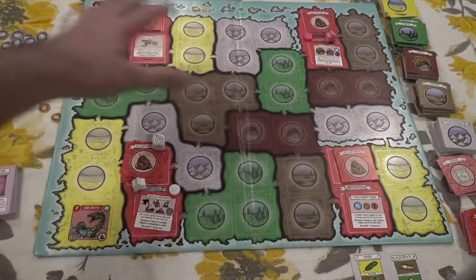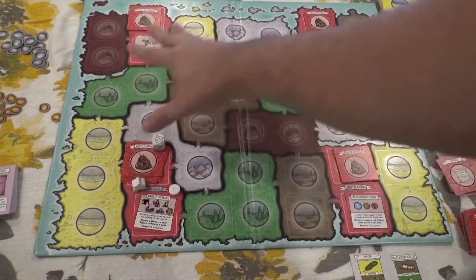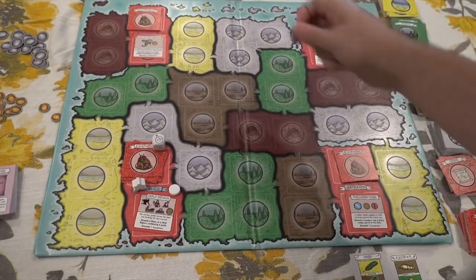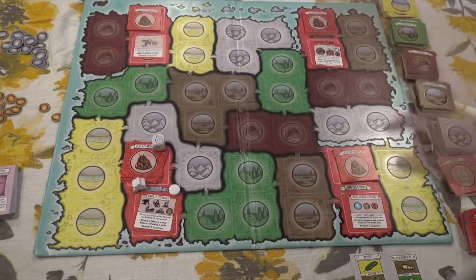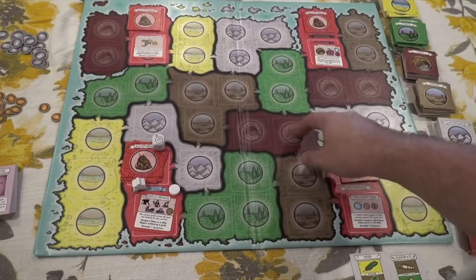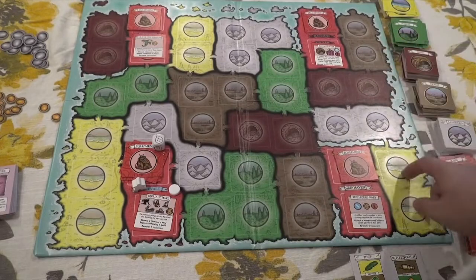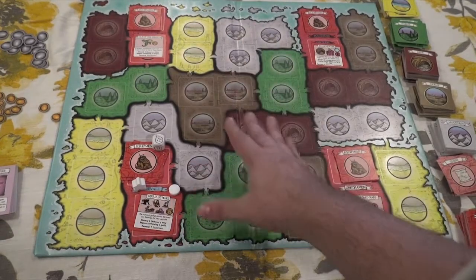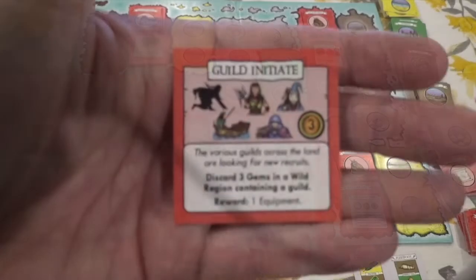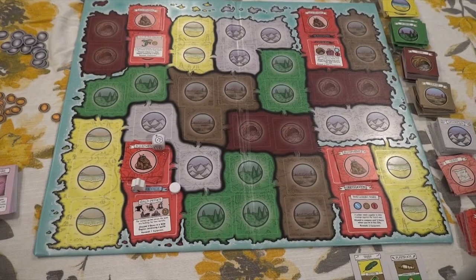In front of you, you have the board, broken down into a bunch of different regions on the map. There are four cities, and in each city there's a shop. Then there are dark brown mine regions — with a little mine symbol for colorblind players. You have mountains, swamps, beaches, and forests, and there are three of each of those kinds of regions. There is also a quest on each city showing what you have to do, with a little bit of fluff text.